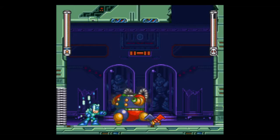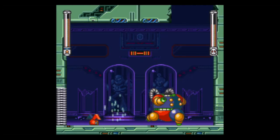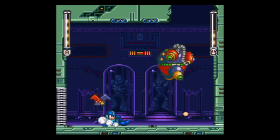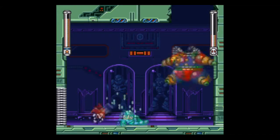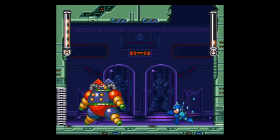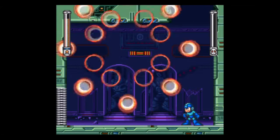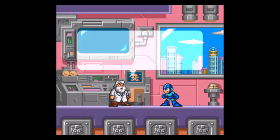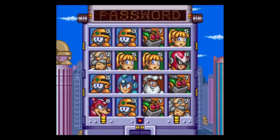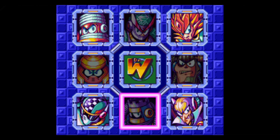Now we have Clown Man's fat cousin. In case you're wondering, I can make fat jokes because I'm fat. When I started playing this game, my god, I was so bad at it. I could not beat this boss the first time I played as a kid — this boss was so hard for me. Now it's just a boss. So now Dr. Light tells me there are four more Robot Masters to deal with: Slash Man, Spring Man, Turbo Man, and Shade Man.